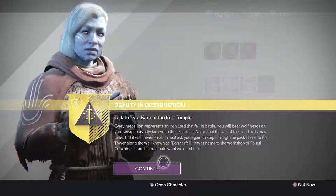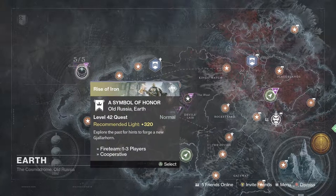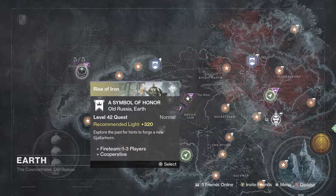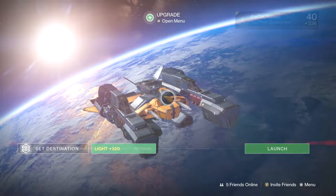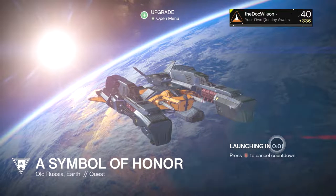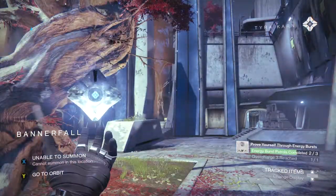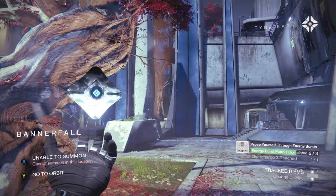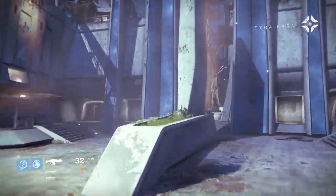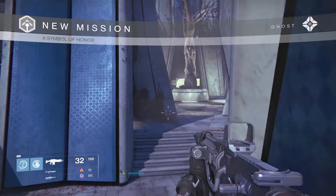Every medallion represents an Iron Lord that fell in battle. After you've talked to her, what you want to do is go back to orbit and go over here to this mission — Symbol of Honor. Once you've clicked on that and launched it, you just kind of do it. The mission involves restoring power to the tower and accessing Bannerfall's core database.